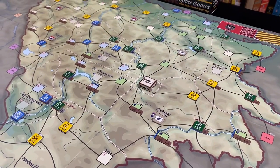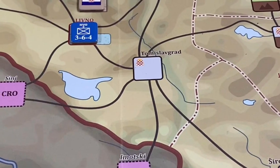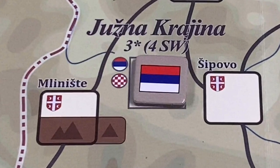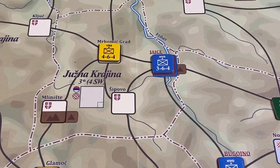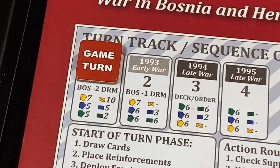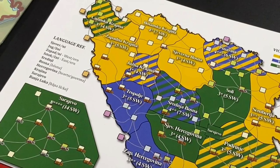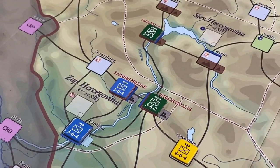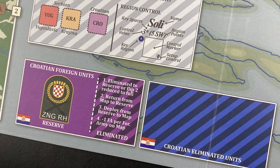That's the situation at the beginning of the game in each of the 15 regions, and that's where this video ends. In the next video we'll go through one full turn of Brotherhood and Unity as described in the game's tutorial — a link to the tutorial is in the description below. I hope this video and the next give you an idea of the flow of the game and what it has to offer. This is Stuka Joe signing off — thanks for watching.